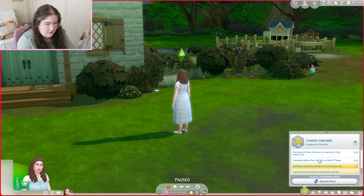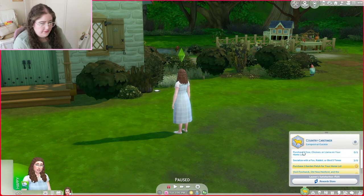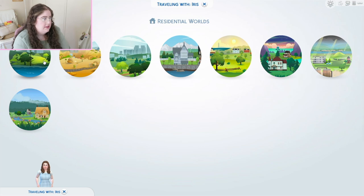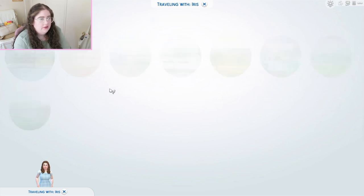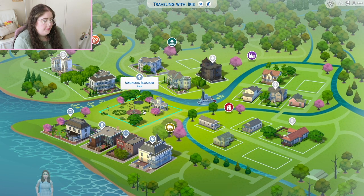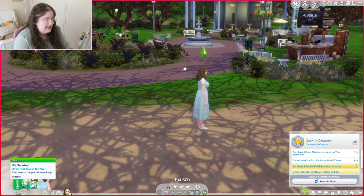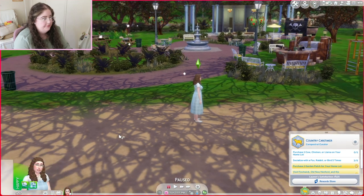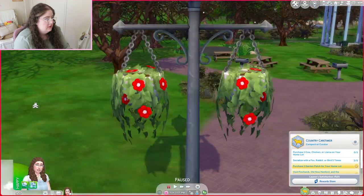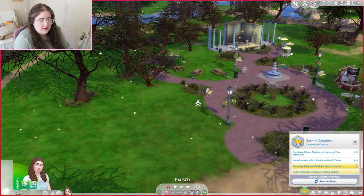Now I need to socialize with a fox, rabbit, or bird two more times and purchase an animal. Some good collectibles. I'll go to Willow Creek. Let's go to the park and see if there's anything going on there. It's snowing. I do like the first snow of the year — it is exciting. It's just when it's been snowing for months that you get kind of tired of it.